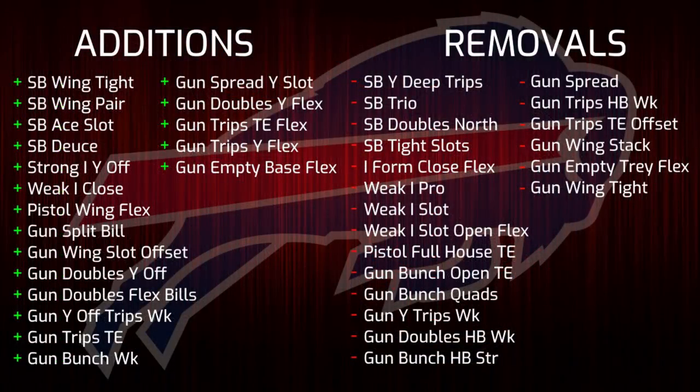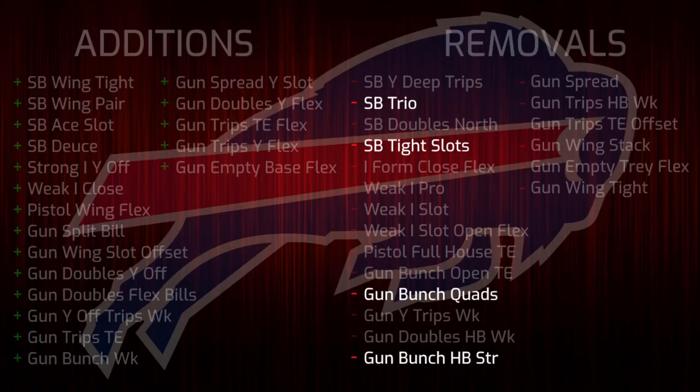Next up at number four we have the Buffalo Bills with 19 new formations added at the expense of 20 old ones being removed. Some key formations that made the Bills a popular playbook in Madden 18 have been removed such as single back tight slots, single back trio, gun bunch quads, and gun bunch halfback strong. On the flip side, the Bills offensive playbook in Madden 19 has been made over to more closely resemble the New England Patriots offensive playbook.